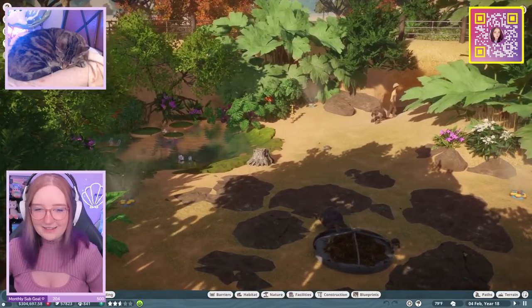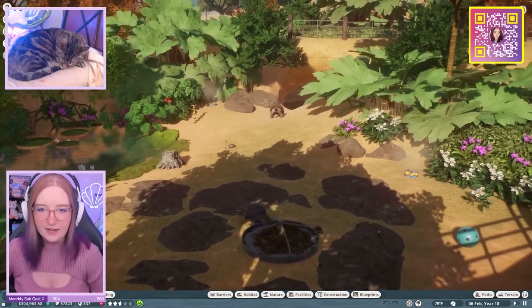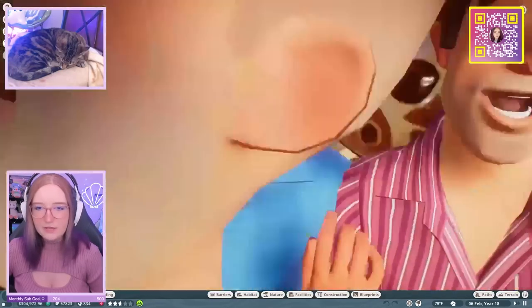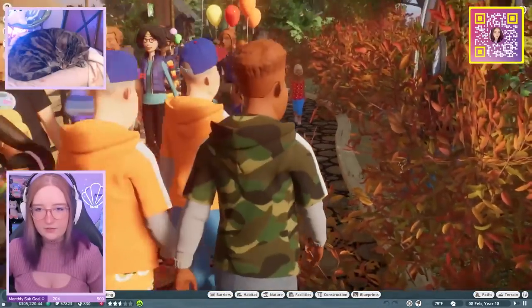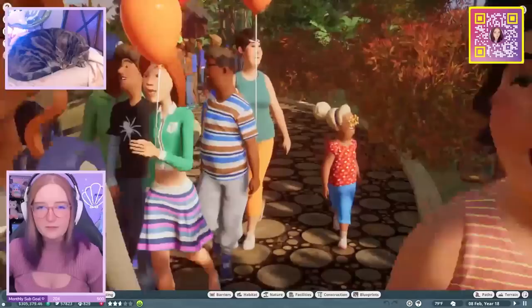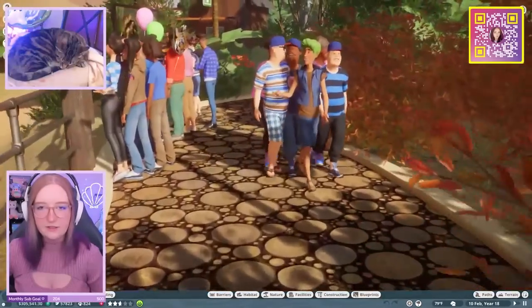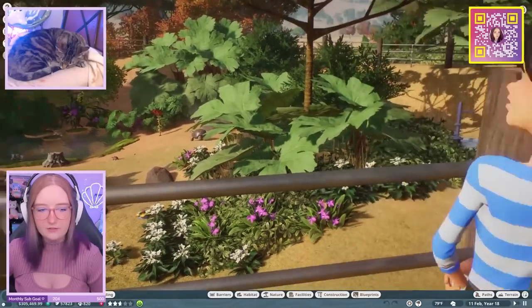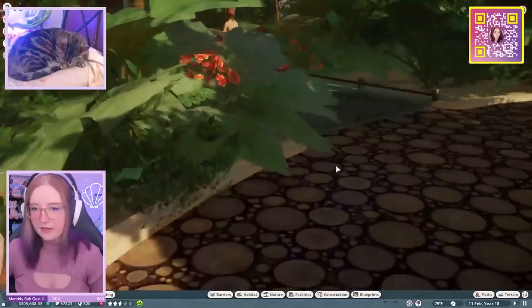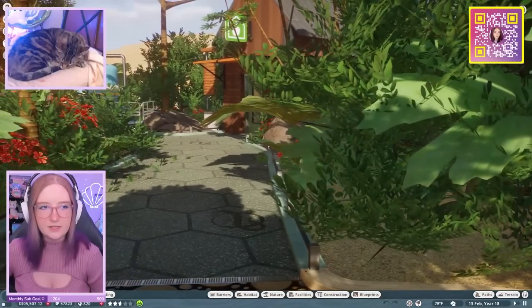Rock placing simulator! So these are the tortoises - they have a little pond over there, a little den back there. Super cute. I am playing franchise mode, and I didn't realize how overgrown this was. In franchise mode I can't really cheat, so all of this is like real money. I have like 300,000 simoleons. That's the staff entrance to the enclosure.